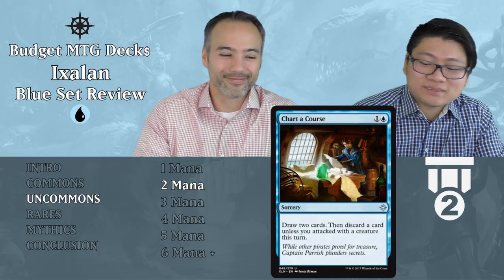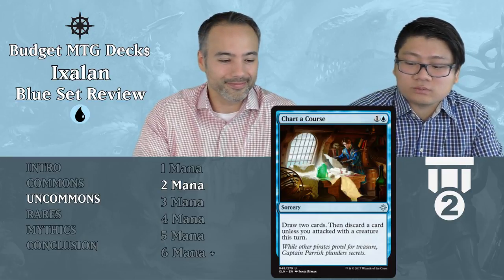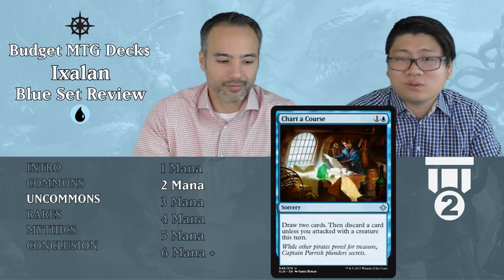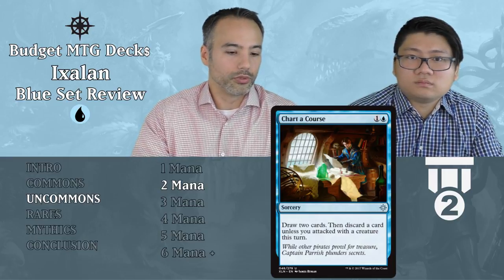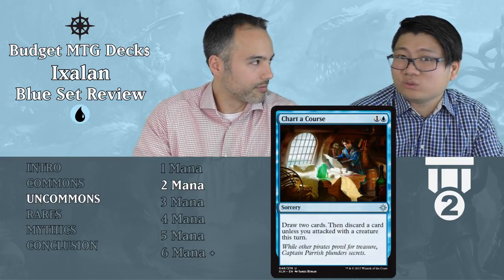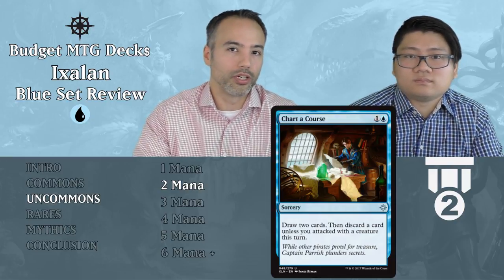Chart a Course — one and a blue sorcery: draw two cards, then discard a card unless you attacked with a creature this turn. It's only two mana. You draw two cards and discard one — not that bad. And if you attack with a creature, you keep both cards for only two mana. That's why we like it. I can't think of a situation where this wouldn't push you ahead. It's good early game because it's only two mana and ensures you hit your land drops. Late game it still nets you a card and you saw two cards. Perfect.